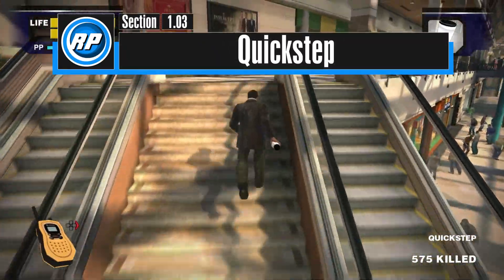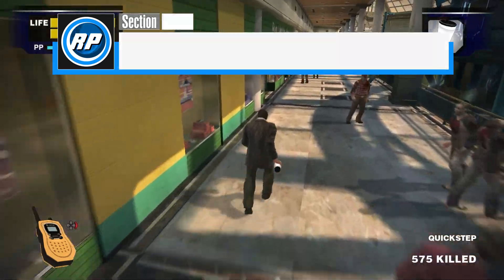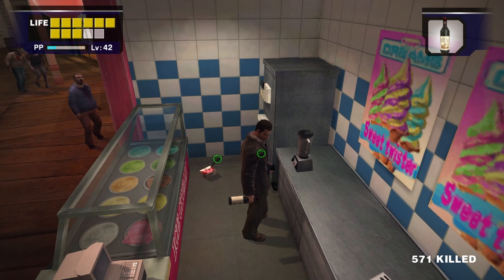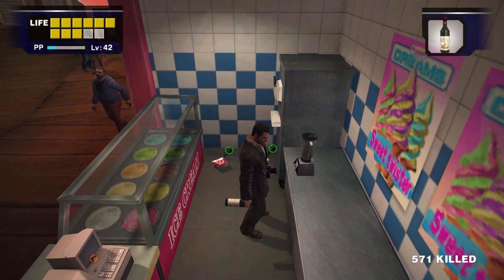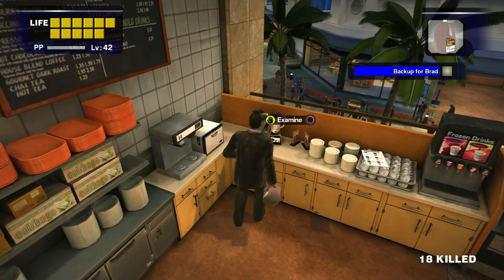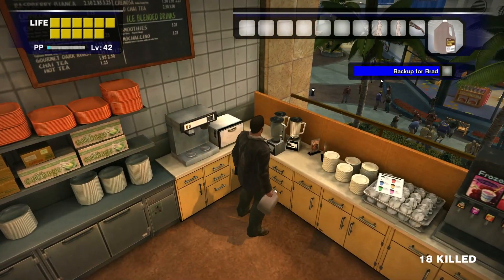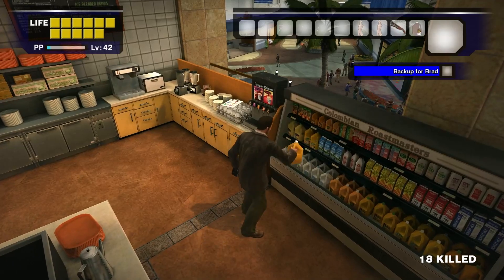The Quick Step juice will heal Frank for 6 health blocks and greatly increase his movement speed for 30 seconds. The easiest recipes to make quick steps are wine and wine, wine and orange juice, coffee creamer and orange juice, and 2 milks or 2 yogurts.